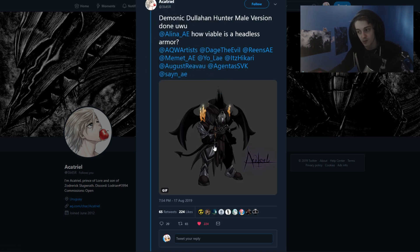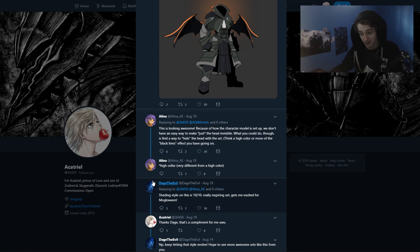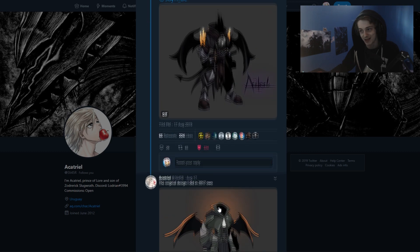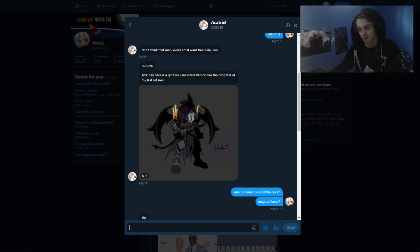You might have seen this set floating around — it's a headless style thing. You got a bunch of responses from staff saying the shading was 10 out of 10 from Dej, and looking awesome from Alina. Alina even asked if the email attached to the artist's Adventure Quest Worlds account was the same one she could contact the artist with, so there's a good chance we see this in-game. Here's a little gif of what the animation looks like — a little slow for some reason, maybe Twitter's lagging — but you can see the animation for the head. Pretty interesting and pretty cool, and you will probably see that in the game.